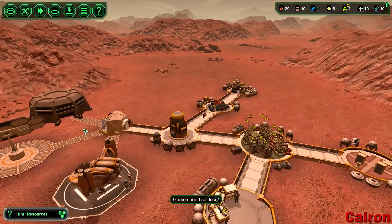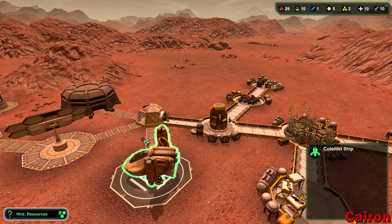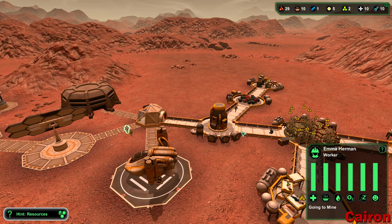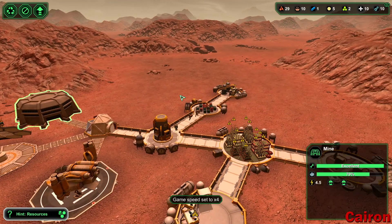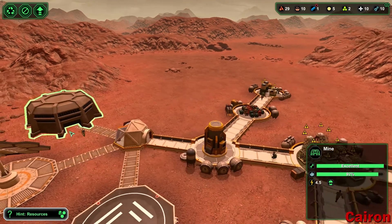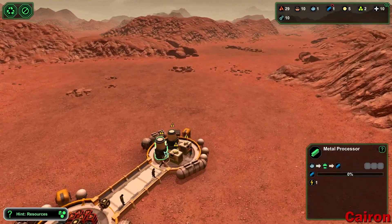Another colony ship — perfect. We got an engineer and a worker. He went right into the mine, didn't even come inside. I like your attitude — let's get right to work, earn your keep.